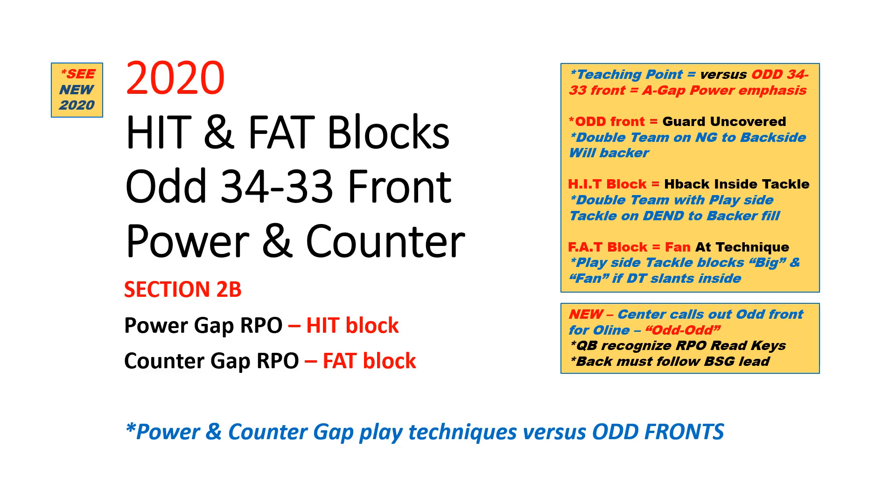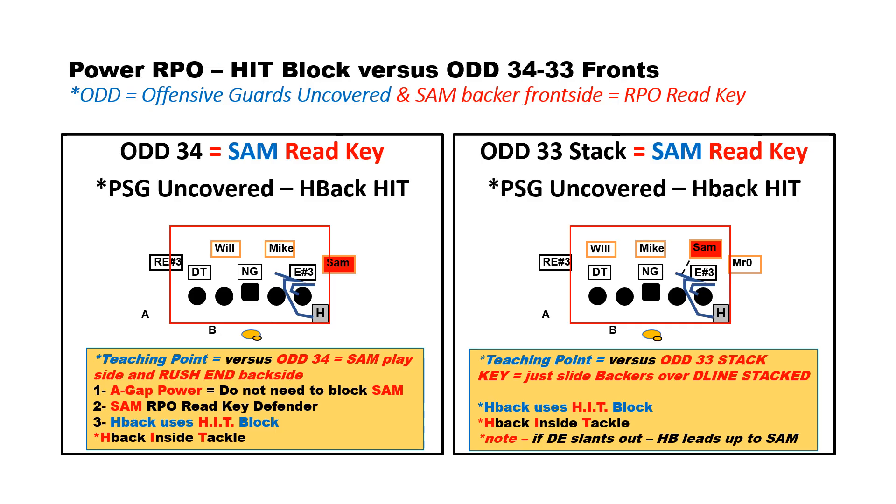Paul Hefty here with Triangle Football System. We want to talk about our HIT and FAT block techniques, specifically against odd 34 and 33 stack fronts using our power gap and our counter gap RPOs. First, let's look at our power gap RPO and the HIT block versus those odd 34 or 33 fronts.